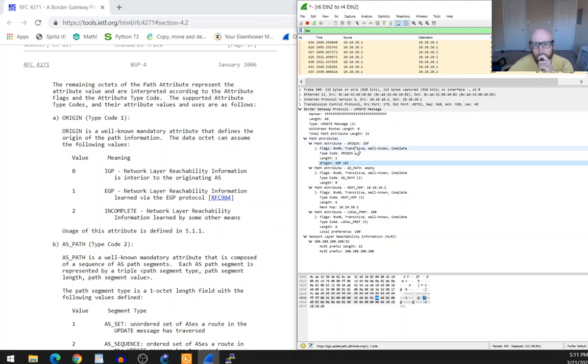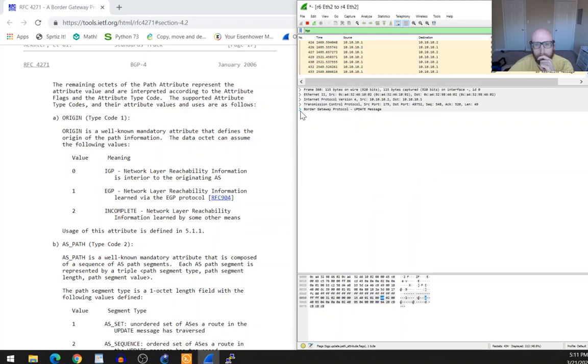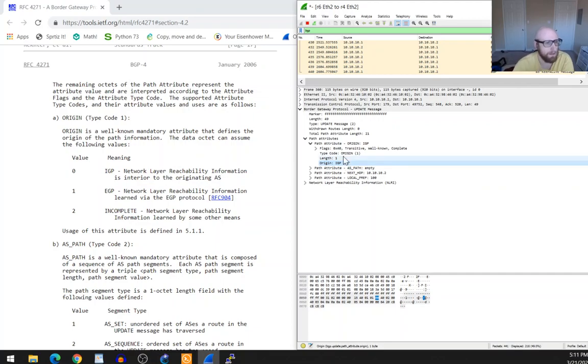The first attribute type code is Origin, which we can see in Wireshark. Origin is a well-known mandatory attribute that defines the origin of the path information. The data octet can have value 0 meaning IGP — network layer reachability information is interior to the originating AS — or value 1 meaning EGP — NLRI learned via the EGP protocol. In our captured packet we see a value of zero: IGP.